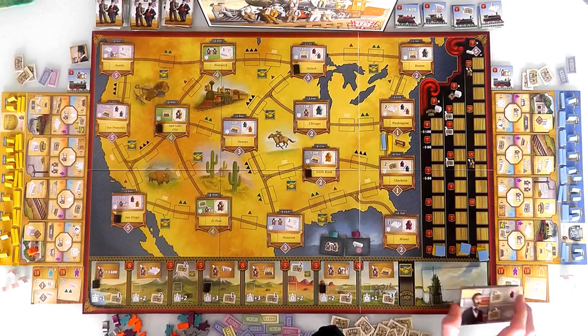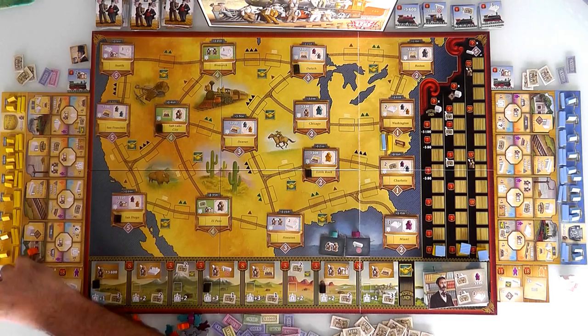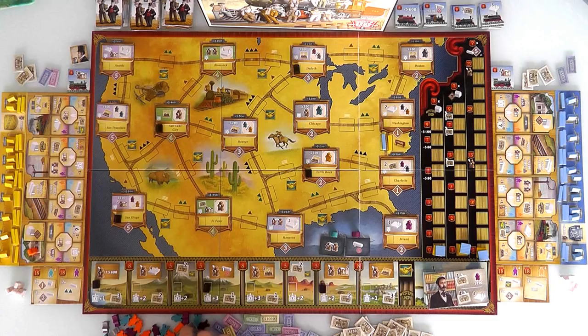After we get our starting capital and starting objectives, we have our starting pool of four regular workers who don't have any special abilities. There's a whole bunch of other workers who do have special abilities — accountants, foremans, negotiators, and engineers.